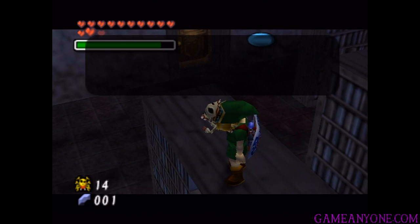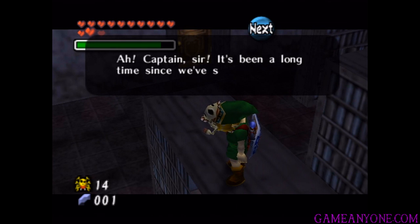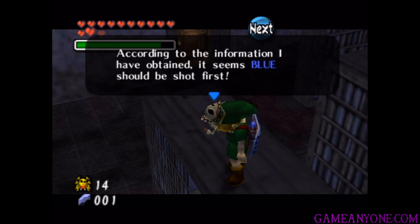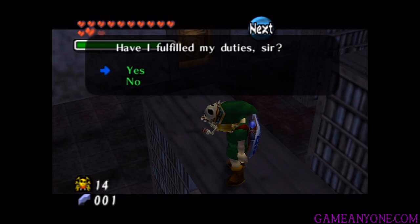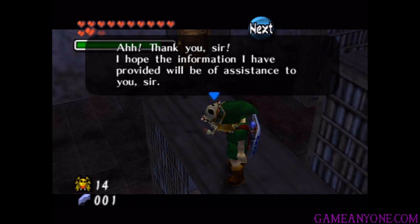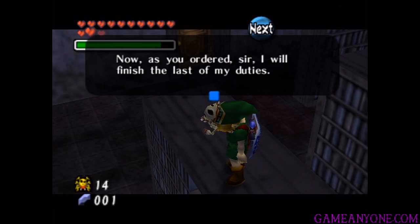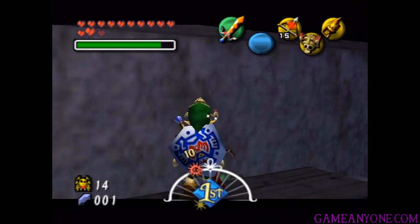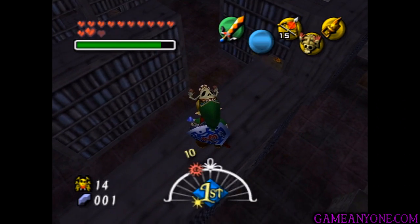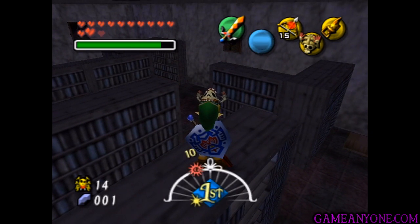So we're going to encounter a few of these guys along the way. They're going to give us some clues to a little secret we can get here. Just for now, remember that blue can be shot first. The stall child says he fulfilled his duties and done a good job, and he'll finish the last of his duties. And then he kills himself. So for now, just remember that the blue one needs to be shot first. You'll see what it's talking about in a little bit.